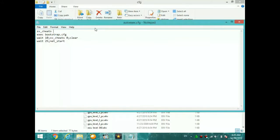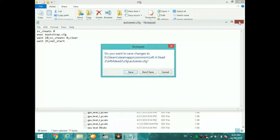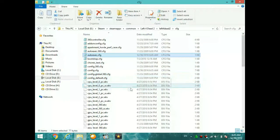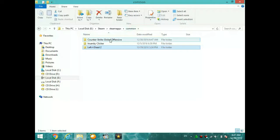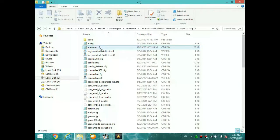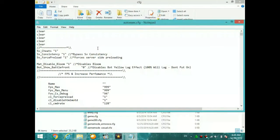In the configuration, find 'sv_cheats' and change it to zero if it was set to one. Save the file and exit. This also works for other games. For CS:GO, go to your CS:GO folder, go to your data install folder, find the cfg folder, and you'll see the same 'autoexec.cfg' file. Open it with Notepad, find sv_cheats, and if it was one, change it to zero. Save it and exit — your achievements should be unlocking now.